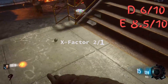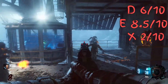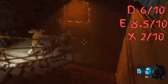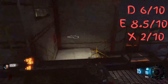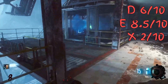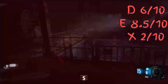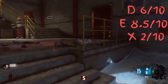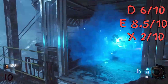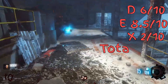For x-factor, Eisendrache earned the second lowest score with a 2 out of 10. Nothing was dynamic about this map other than the tram that would come up and spawn a random power-up, but it always gave false hope of getting something great like the death machine or nuke - when really it's always double points or the carpenter. It could have been more interesting if there was a box in the starting room, since the tram can bring up the fire sale power-up. Overall, with an average round score of 9.33, Der Eisendrache ended with a score of 14.83.